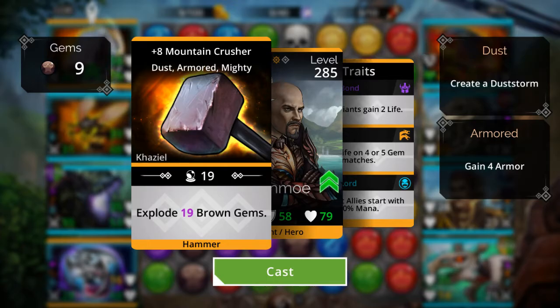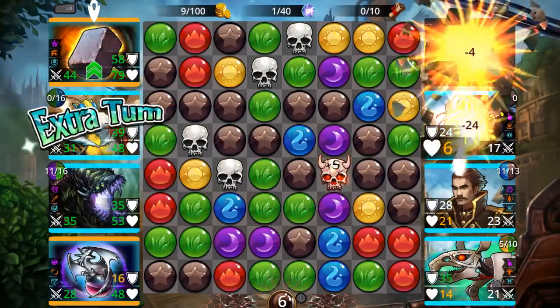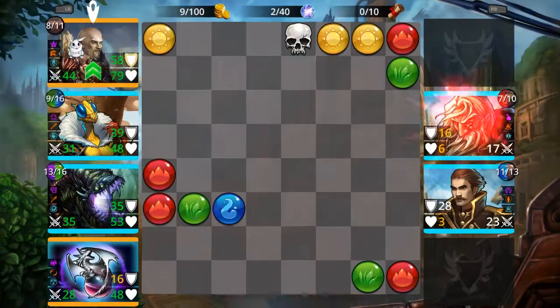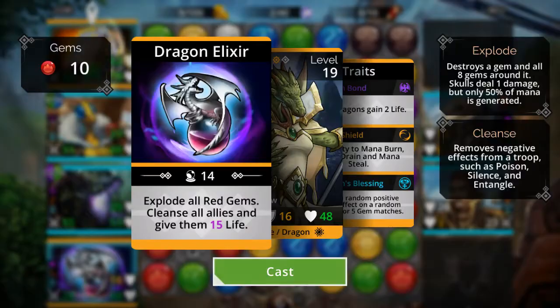One thing this ability does — it causes a dust storm. For six turns, more brown gems are going to drop than other colors. It's not a massive percentage; it'll tip the balance in my favor, but it's not like a landslide victory or anything.